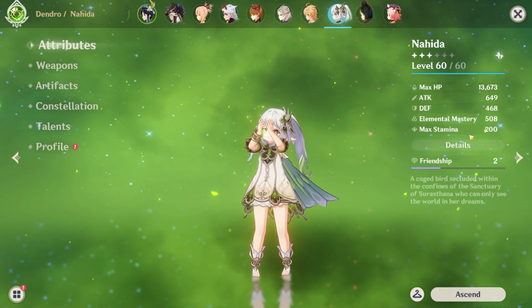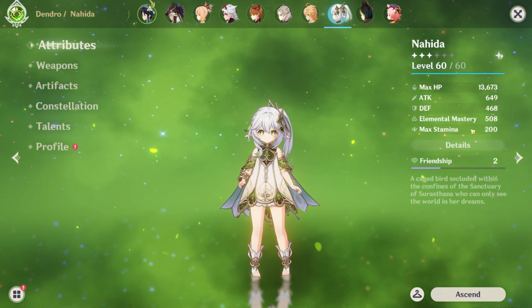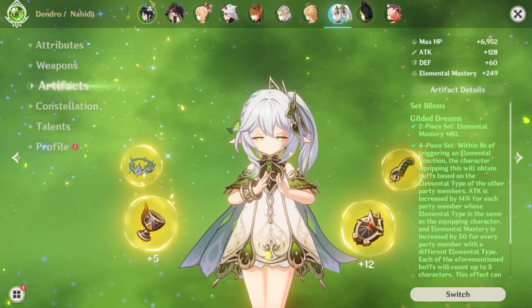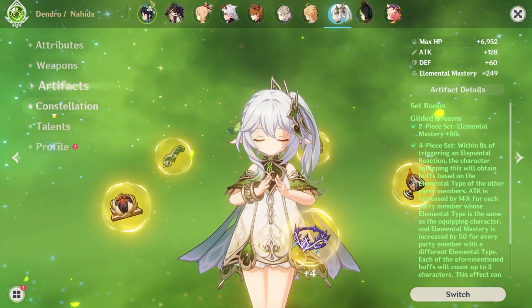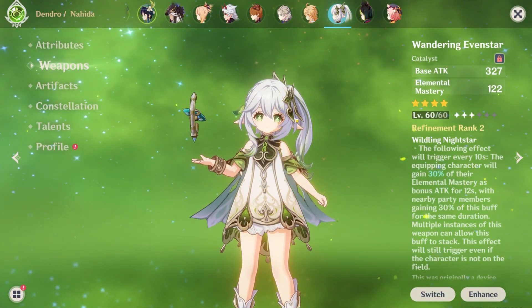It's best to get her to level 90 because she gets Elemental Mastery scaling. If you have 1000 EM, that's the max you're going to need — don't go beyond that. I have 500 because my weapons are not maxed and nor are my artifacts, but we'll get into that later. Let's talk about her weapons first.